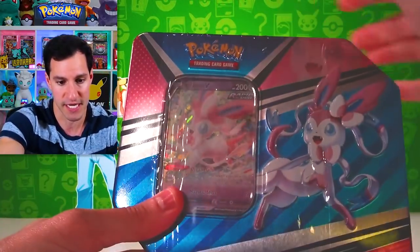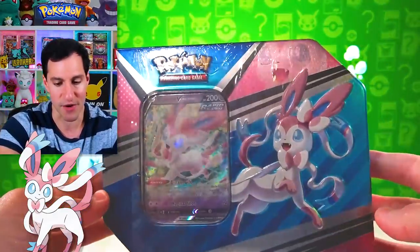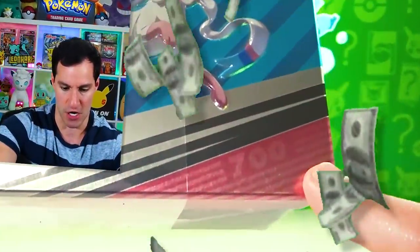We have the special box right here, and we have the very first tin — a Sylveon V Heroes tin. I got all of these tins from a site called Collector's Cache. If you'd like to check them out and get your very own Sylveon or some of the other tins and boxes you see opened up today, I'll leave a link in the description below.